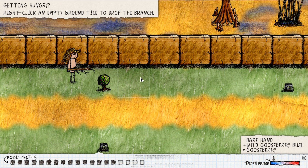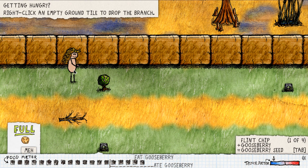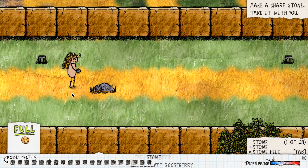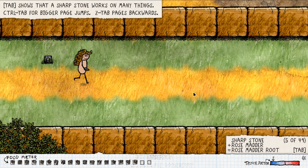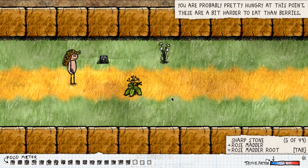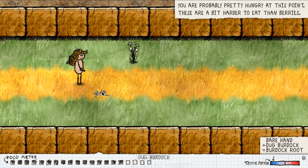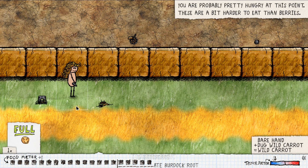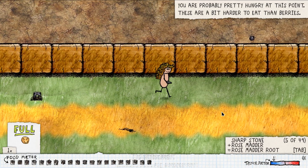Grab another berry. Right click an empty ground tile to drop the branch. Take a sharp stone or make a sharp stone. I think we're still eating a berry — there we go, now we've got a sharp stone. You can use a sharp stone on many things. These are a bit harder to eat than berries — burdock. We drop the rock, pick that up, eat it, pick that up — and I think we've got a carrot. A chain of unique foods increases a variety bonus multiplier above your food meter. Eating a repeat food breaks the chain.